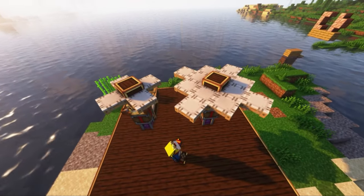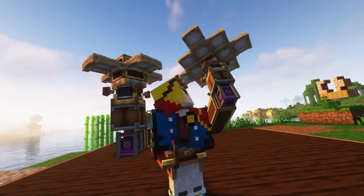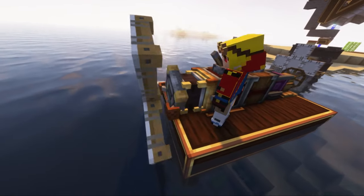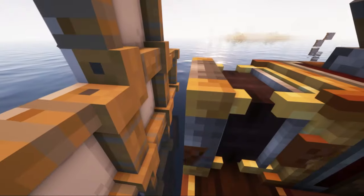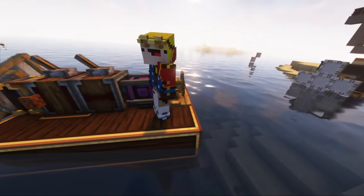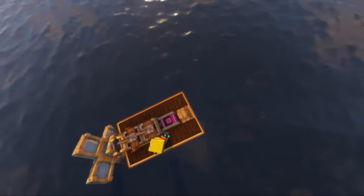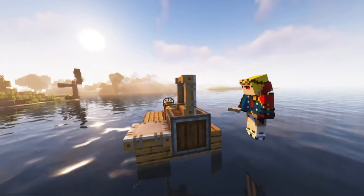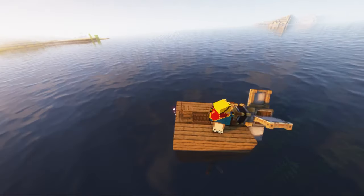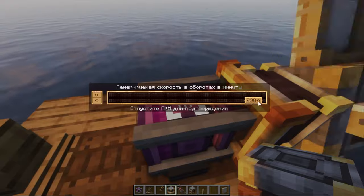The number of sails directly affects the thrust and lift — the more of them, the more powerful — and of course the rotation speed also affects this. After completing the installation of the sails, right-click on the bearing and it will assemble, and movement will begin immediately. The main thing is that the rotation speed is enough to shift the number of blocks in your building. The sails can also be installed in other configurations, and the propeller bearing can be switched to reverse rotation mode if you have a wrench.